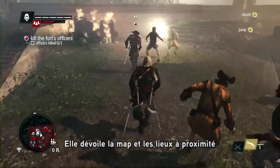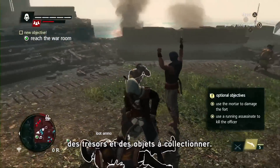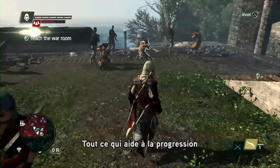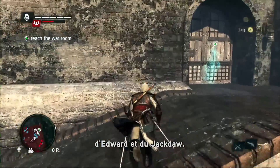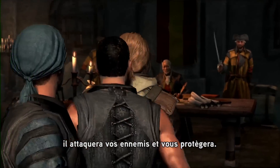Taking forts gives lots of rewards. It unplugs the map and shows the nearby locations. It unlocks side missions, shops, treasures, and collectibles — all things that help with the progression of Edward and the Jackdaw. And the best thing about taking a fort is that it's yours. It will attack enemy ships and protect you.